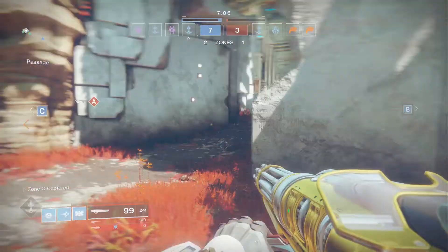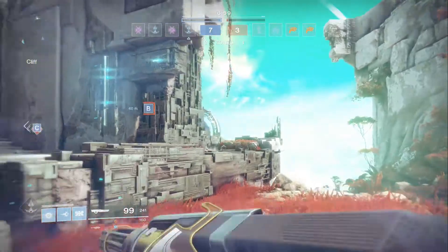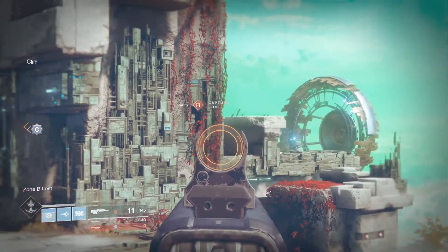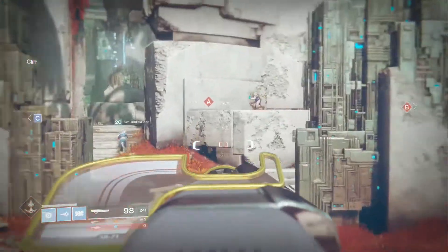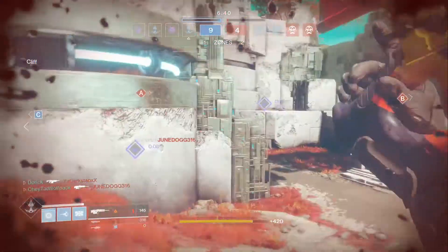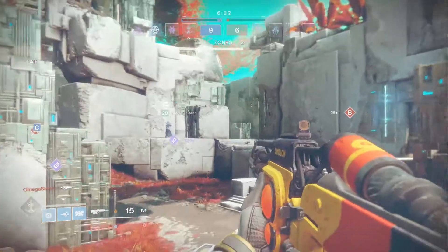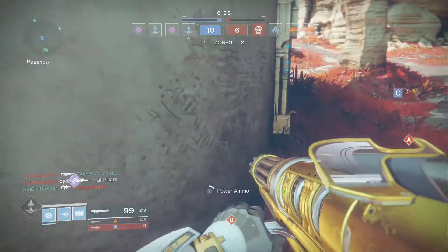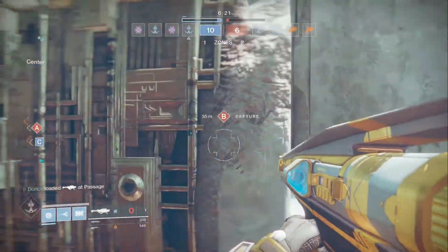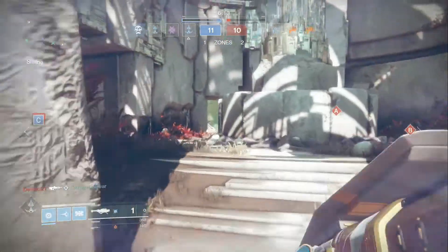The next thing I want to talk about is how to win control. Basically, you have two teams competing to reach 100 points, or whoever has more points when the timer ends wins. You earn points by killing people and by capturing areas. When you capture an area — A, B, or C — you get exactly one point. This is not affected by how many people are standing on it, so you really only need one person to capture the area. The other two people should be looking for angles to defend or to pressure your opponent. This is where it gets a little more complicated: you have a point multiplier based on how many areas you own. If you own one or no areas, you get one point per kill. If you own two areas, you get two points per kill. And if you own all three areas — which is really difficult to do — you get a whopping three points per kill. They actually call that a power play.